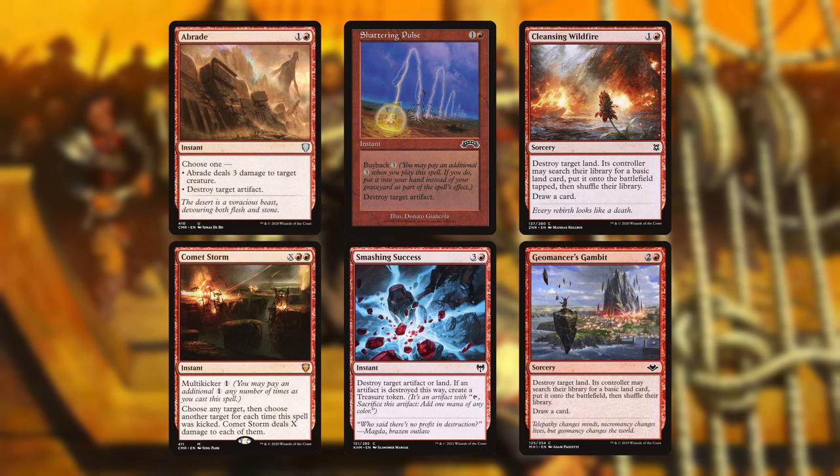You may also note that Smashing Success can remove a land. Helping with that are Cleansing Wildfire and Geomancer's Gambit. These latter two can also be used to ramp us if we have an indestructible land to target. To target any permanent we have Chaos Orb, and to target any spell at all we have the red counterspell Tybalt's Trickery.